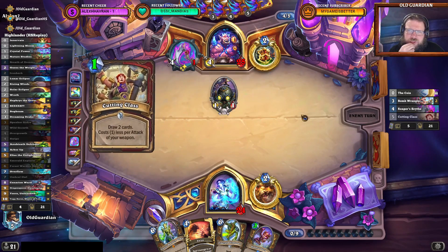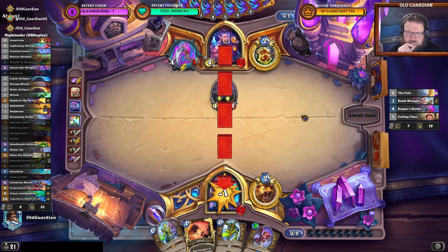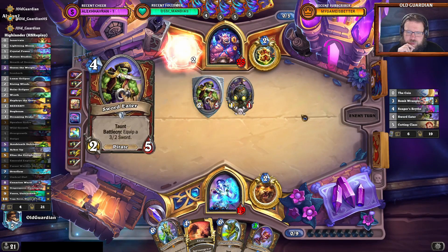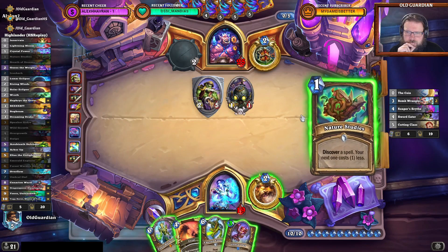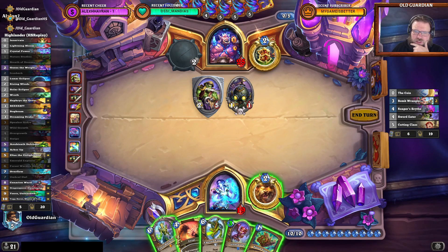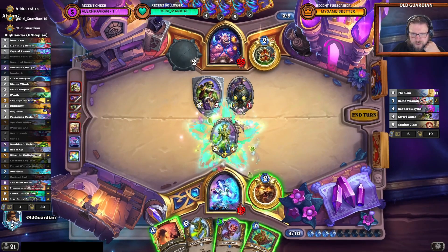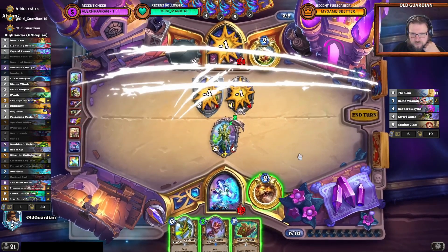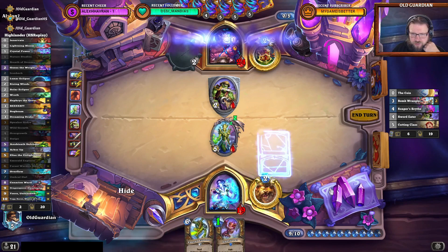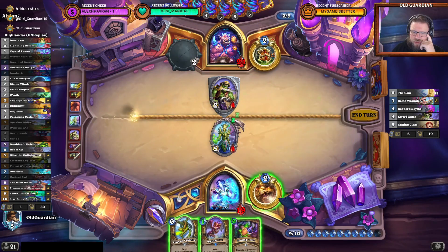There could be like one Nitro Boost Poison in that deck. We'll find out soon enough. Sword Eater, fine. I could do Omu into Swipe — I guess that's how we roll here. First Warden Omu. I'll do Omu into Swipe. Get the mana crystals back. Then I can do Nature Studies and see a little bit about what I find. Sword of the Forest — I guess I need to do that one.